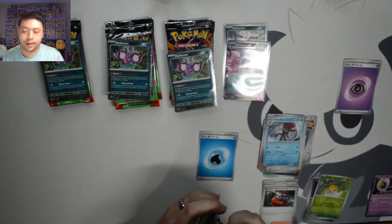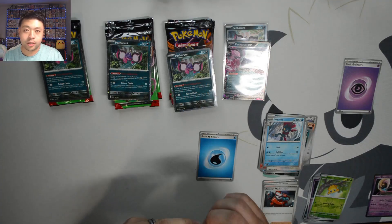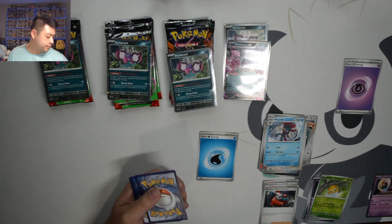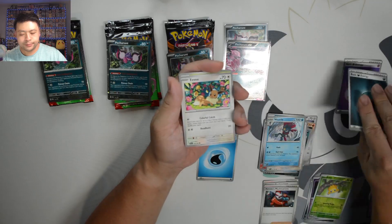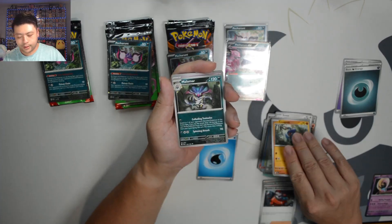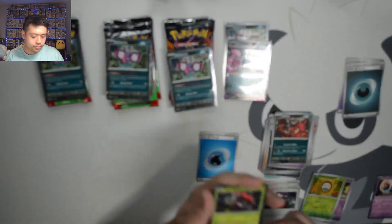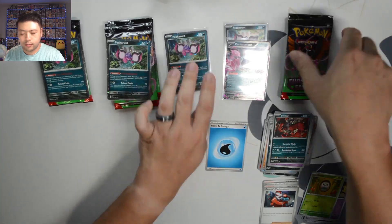Last pack of the first blister. Let's hope we can get something good here. MVP — hopefully this pack is the MVP of the video. It's Dark Energy. We got Eevee, Bartrix, Persian, Progonk, Melamar, Sylveon, Nivetal, Drowzee, Rowlet, Tapu Blue. Moving on to our second one now.